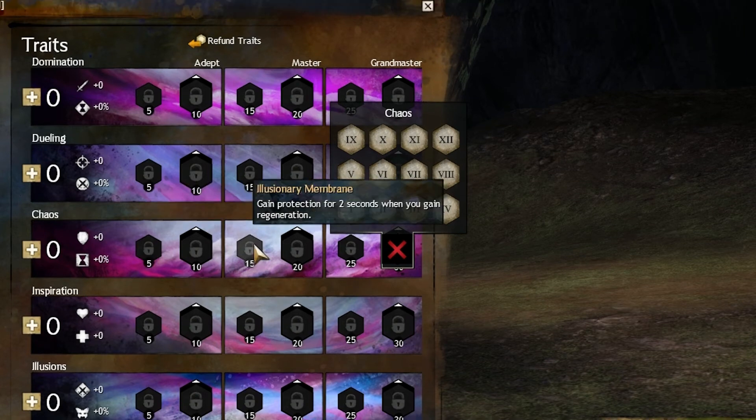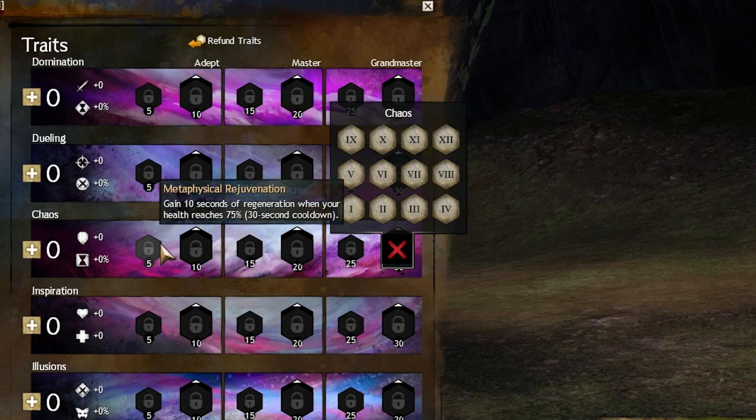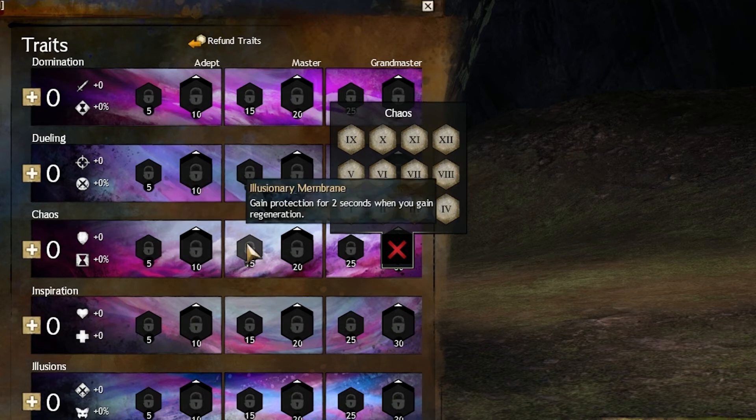Illusionary Membrane — this trait is really good because it synergizes with Metaphysical Rejuvenation, and Protection is just a very good boon to have.